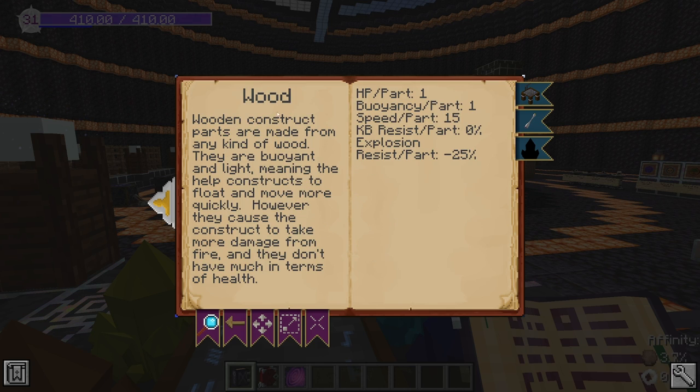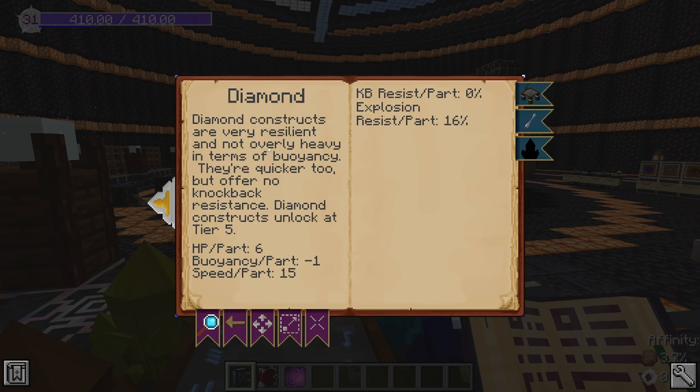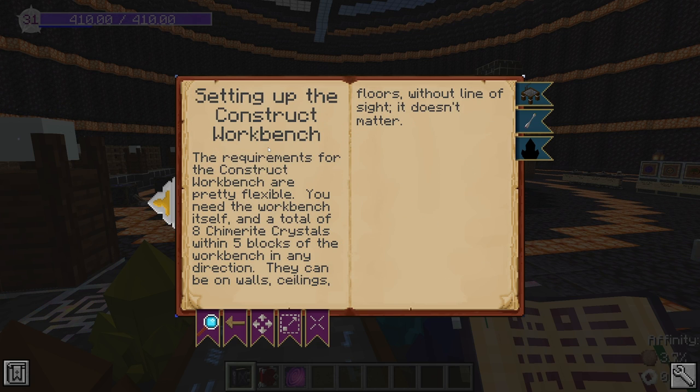Each material has advantages and disadvantages. Wood will float because wood does float, but it has trouble with fire. Stone will sink like a rock in water, so that construct can't swim and will drown if you don't do something about it. You can read through all the materials in the codex.